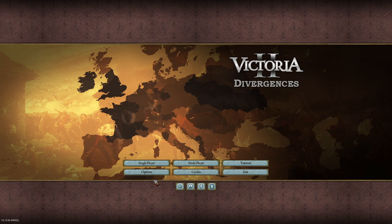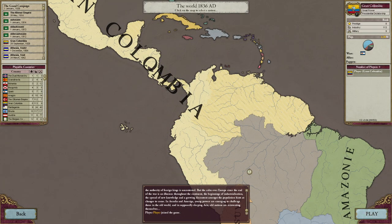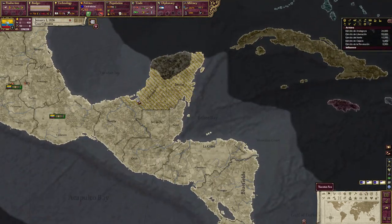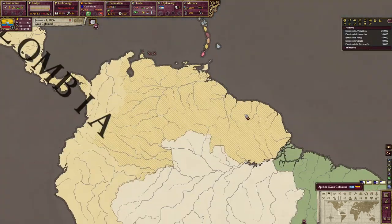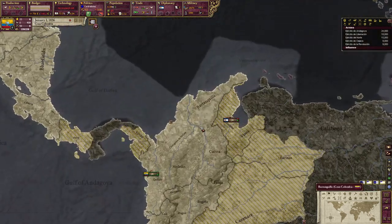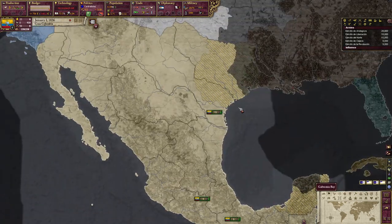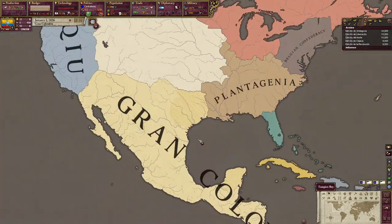Grand Columbia has the most potential out of any nation in the Americas in Divergences, but it's always wasted within the first decade of the game. In order to have an actually successful Grand Columbia game, you must face a few early game challenges. When you click play as Grand Columbia, you're at war with Spain, who is desperately trying to take back control of their empire. Spain has various armies already in your country along with many occupied territories. Grand Columbia's start is like being spawned in the middle of the Pacific Ocean with three sharks circling around you.